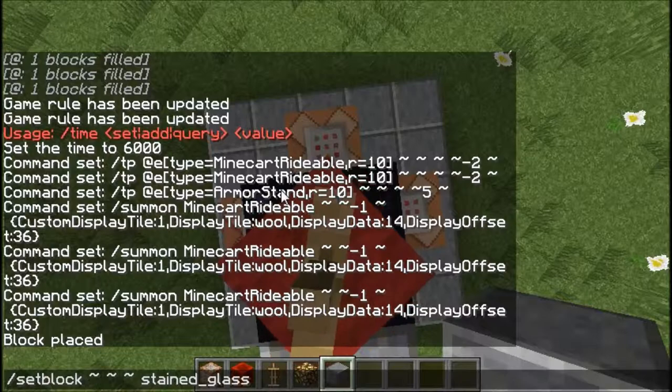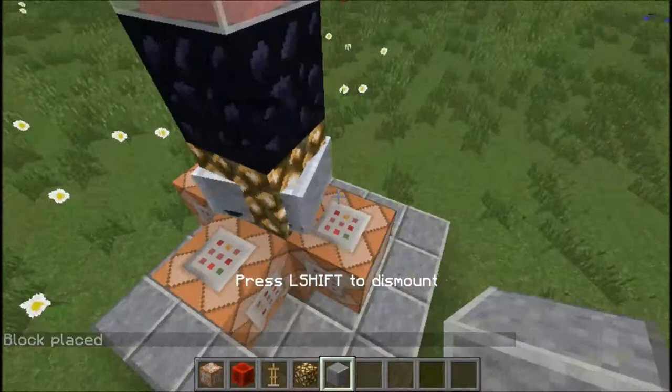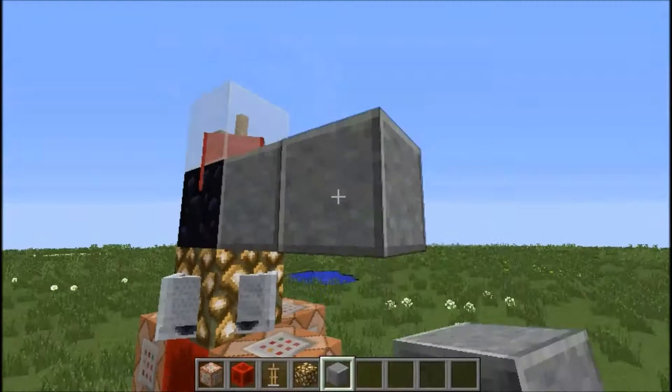Similarly, if I wanted to put a block here I'd do another setblock command — this time tilde tilde tilde with no relative differences in coordinates. Here I'm going to put stained_glass with a data value of zero, which is white. There we go — and that's pretty much the whole thing. This is going to be your floor level around here, and apart from that, that's the whole thing done.